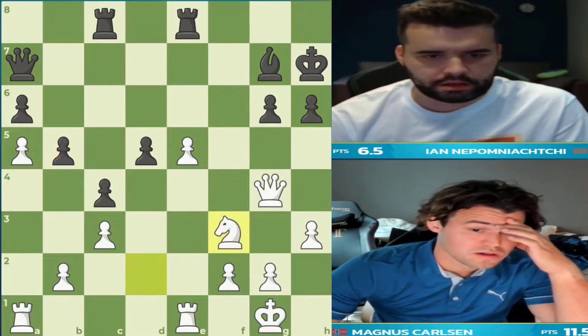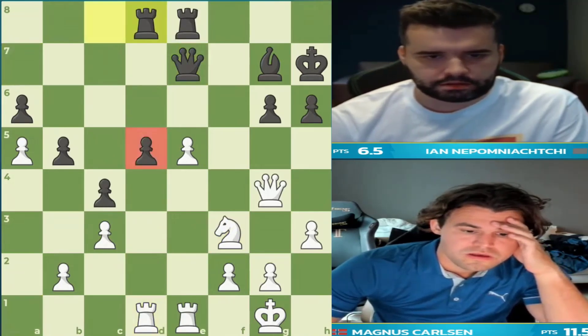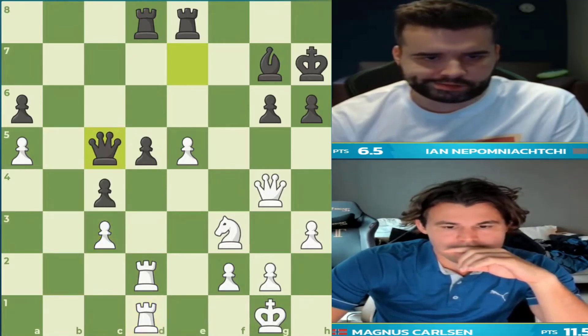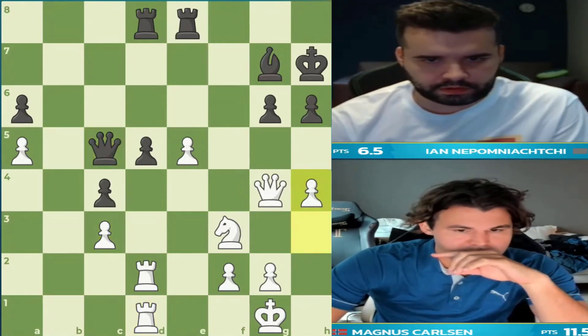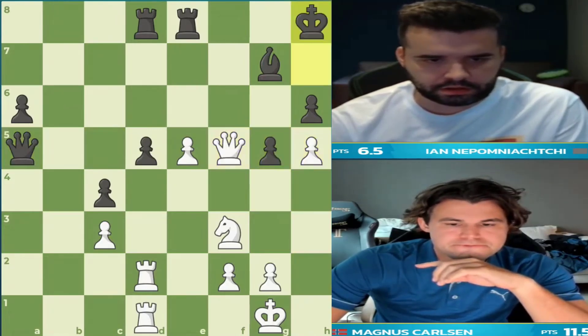This looks terrible. You cannot take on f5. He goes b5, but this might give him even more weaknesses. Magnus goes knight f3. But look at this — he's up a pawn and the d5 pawn is so weak. Jan missed it. The rook on c8 was loose, so he couldn't recapture on e5. Now suddenly black is trying to drum up some counterplay. Over there the a5 pawn is gone; the c3 pawn may be next. But is the black king going to survive?